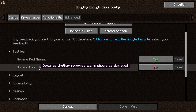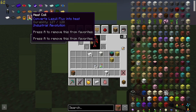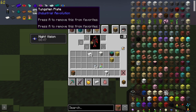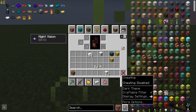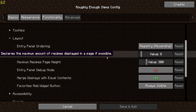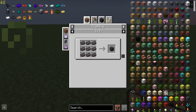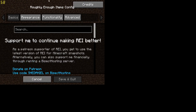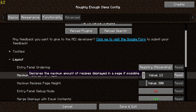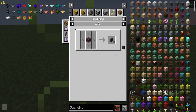Now we can get into the advanced tabs. You can display tooltips for the favorites tab — pressing A adds or removes from favorites — though I usually like to keep that off so you don't get that annoying text. Under layout there's maximum recipes per page, which declares the maximum amount of recipes displayed in a page if possible. If you lower that value the recipe area gets a lot smaller, and if you raise it back up — to around 8 — the recipe area is a lot bigger. You can also mess with the recipe page height.